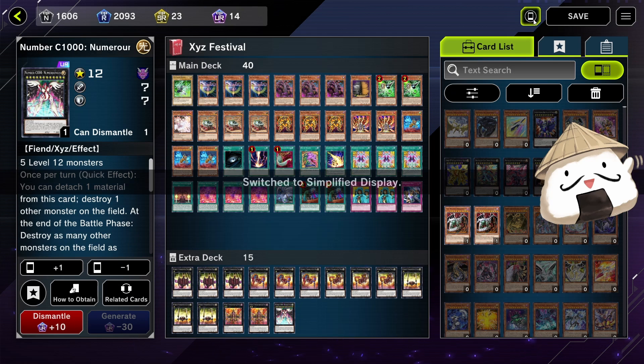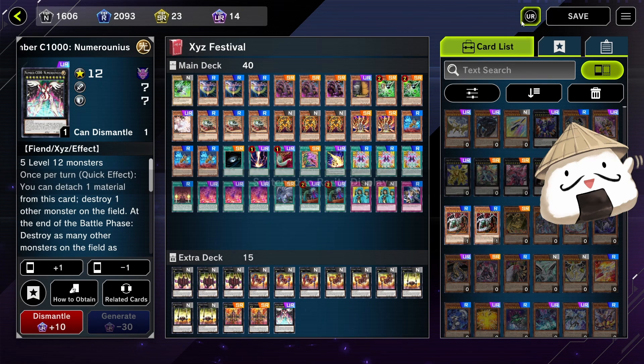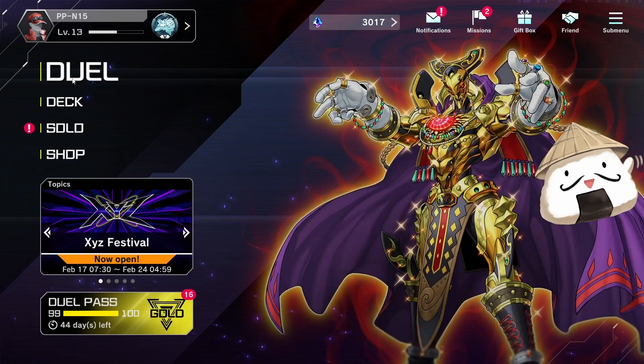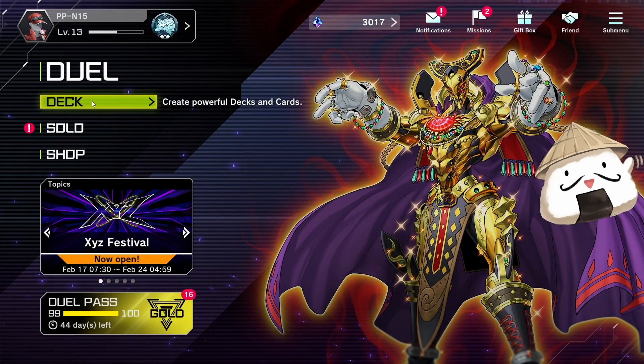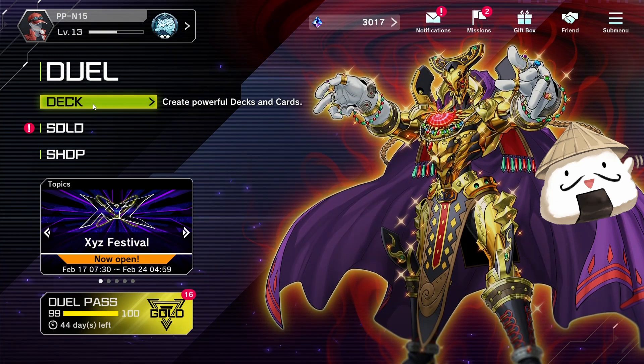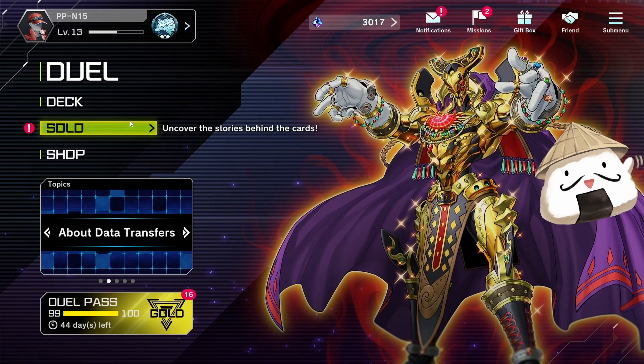The reason you may want to pull from this secret pack is that you can pull Astral Kuriboh, and because of the XYZ event you can also get Crooked Cook from the XYZ pack. So if you have three Astral Kuribohs, you can build the Crooked Cook deck, which is pretty good and synergizes well with what you can get.